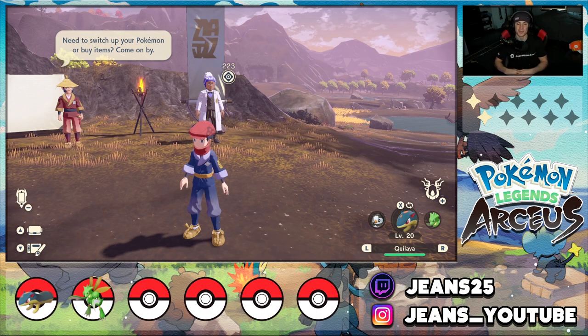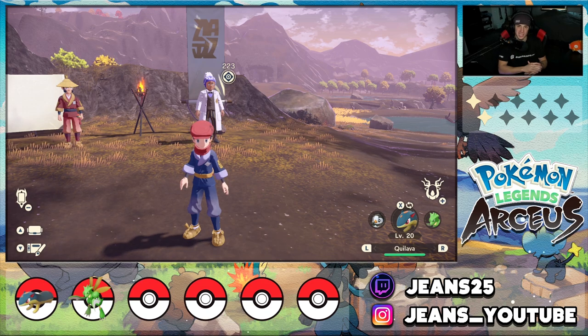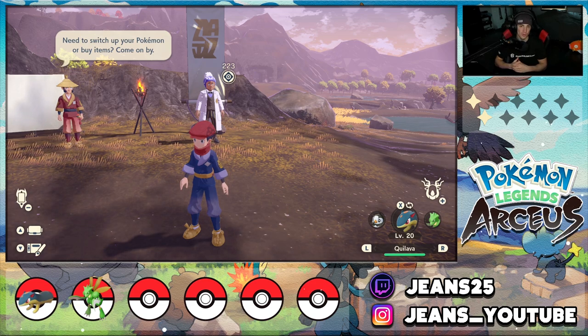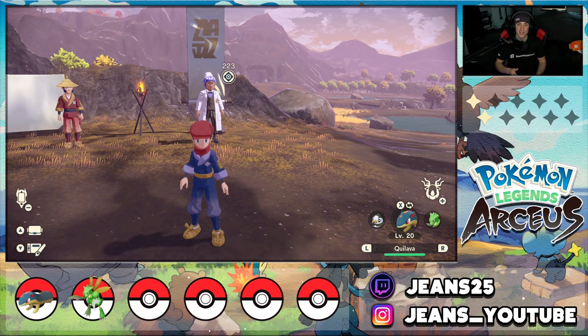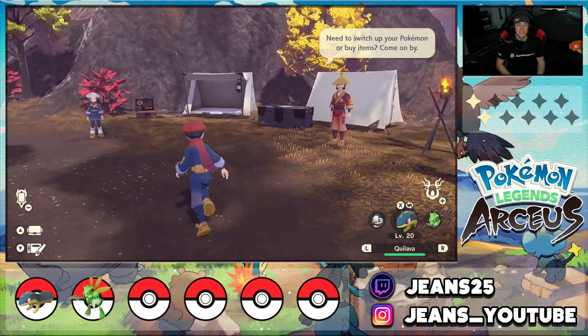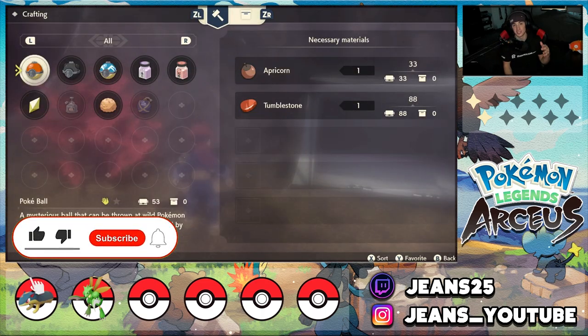What's going on YouTube, it's Jeans here bringing you guys part four of my playthrough of Pokémon Legends Arceus for the Nintendo Switch. In the last episode we defeated our first noble Pokémon, Kleavor, and in today's video we're gonna be exploring a brand new area — the Crimson Mirelands. If you enjoy the content, make sure you support me by leaving a like, and if you're not subscribed, seriously consider subscribing.